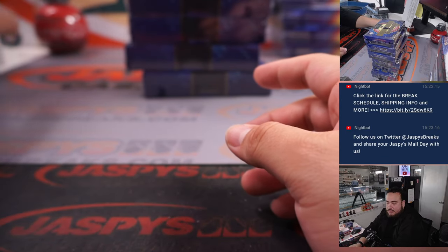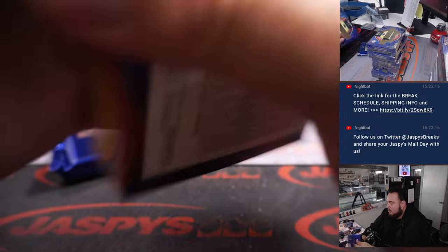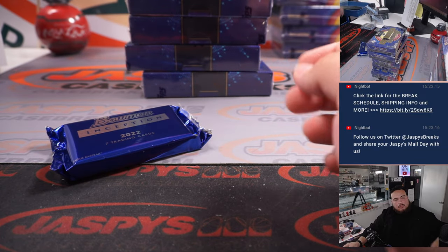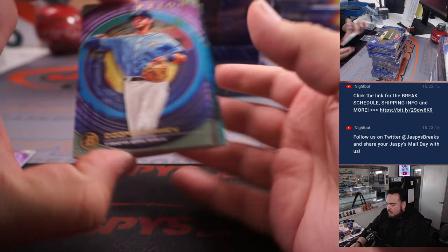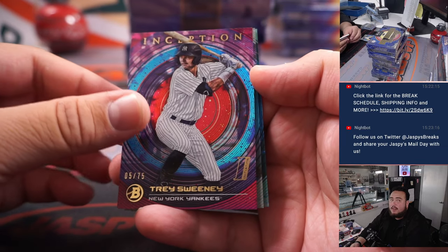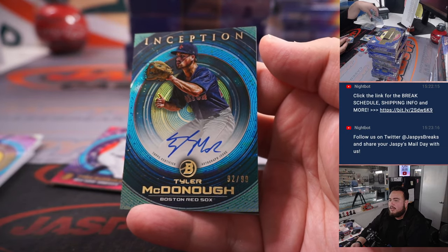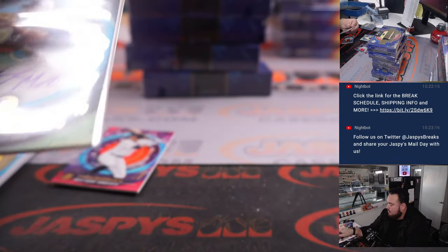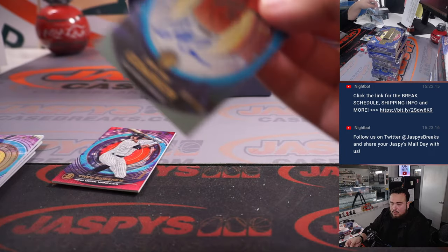Giants — Averson Ortega — is Devin. So guys, this is going to be all prospects here, but always a fun product to rip. Jackson Chourio, Jordan Walker, Cooper McKinney, Simone Juan, Trey Sweeney to 75. Colton Kouser to 200 with a Tyler McDonough to 99 — and that is for the Boston Red Sox, so that's Tristan. Orioles is Andy.